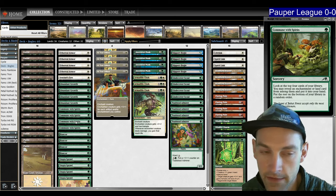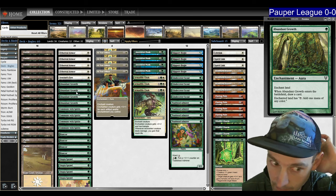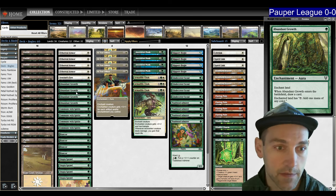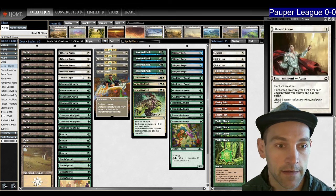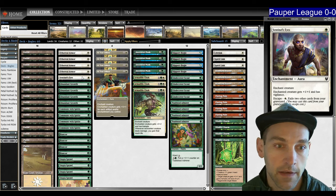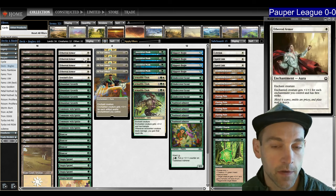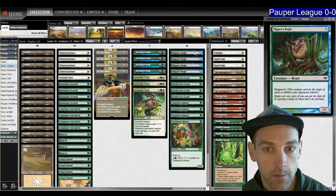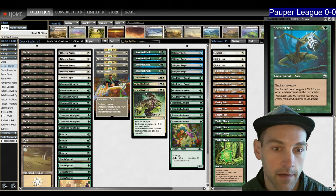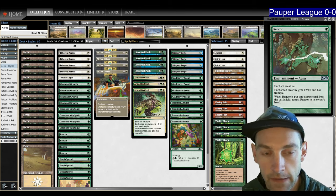Commune with Spirits can find Enchantments or Lands, plus Abundant Growth. Abundant Growth and Utopia Sprawl provide white sources. Ethereal Armor and Sentinel's Eyes — this is a one-of for Vigilance. Then we've got four Aether Vial... wait, four Mask, four Armor: 12 payoff cards. So 12 one-drops, 12 payoffs, and then Armadillo Cloak and Rancor for the Trample effects. Makes some sense.